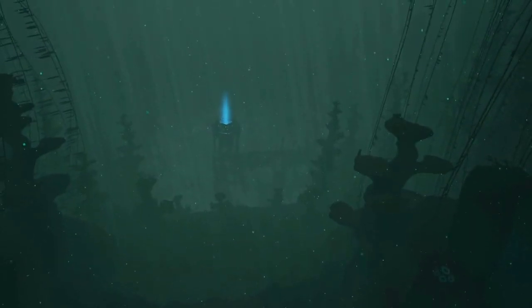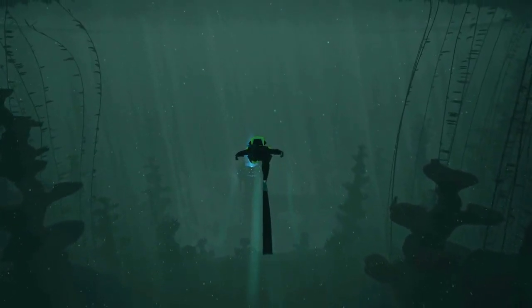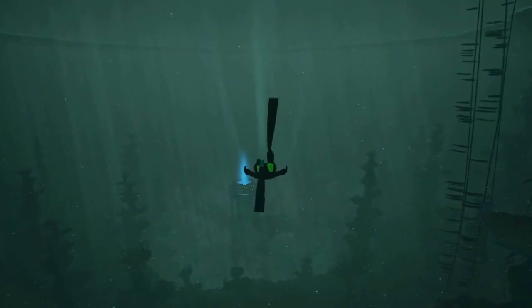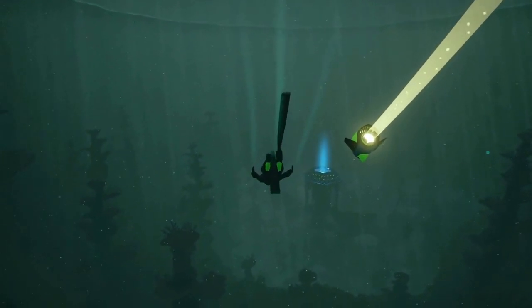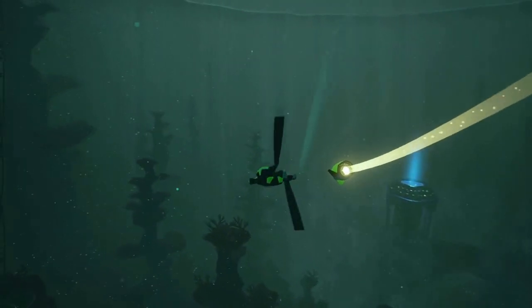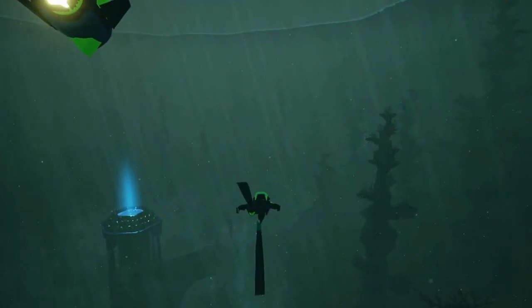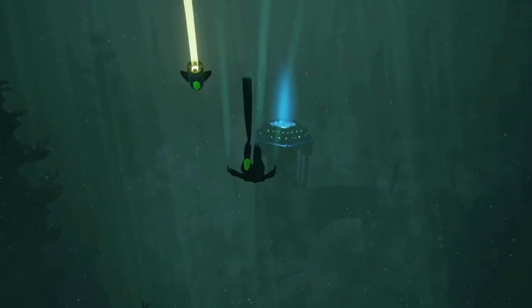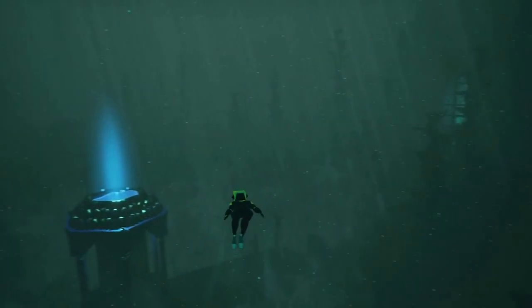Hello everybody and welcome back to Let's Play ABZU. Today we're going to take a look at this little blue light down here in the second area and see what's going on. You can tell from the shadows around us that there's a bunch of those coral tree thingies, kind of like the one we rose out of the blue light in the first area. I wonder if this area is going to be really pink when it's all lit up like the previous area was.